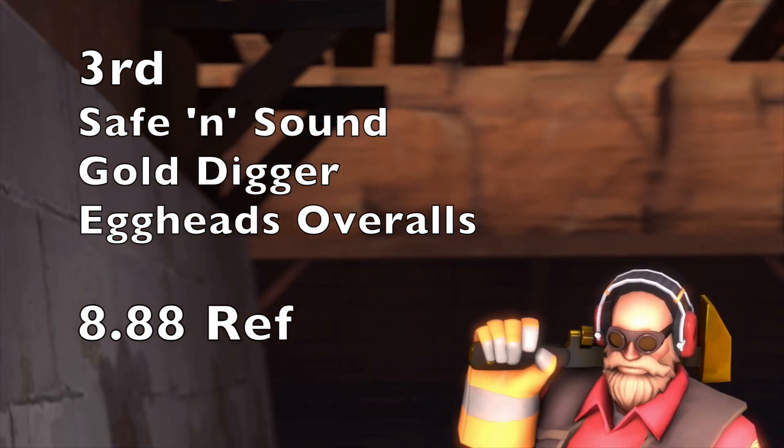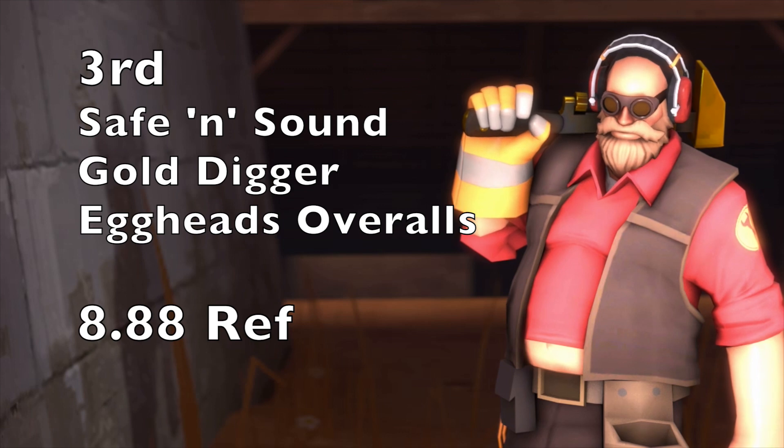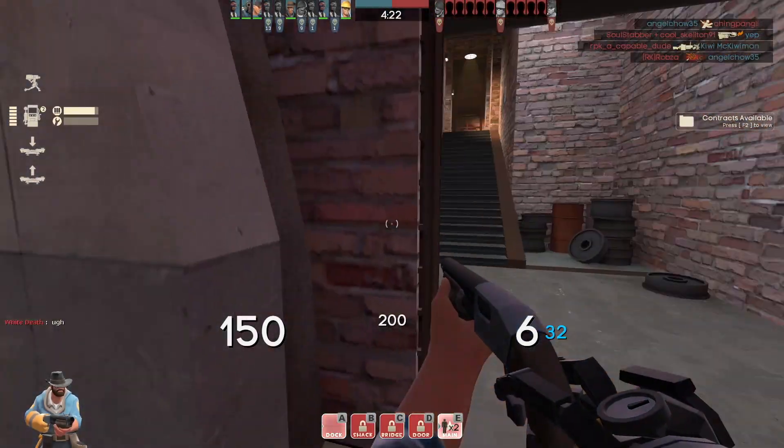This next set is sort of the jolly fat Engineer set, consisting of the Safe and Sound, the Gold Digger, and the Egghead's Overalls, coming in at 8.88 ref — one of the cheapest on this list. If you're willing to bump the price up by three ref, you could replace the Gold Digger with the Level Three Chin, which is the triple-chin cosmetic that makes the Engineer look even fatter.